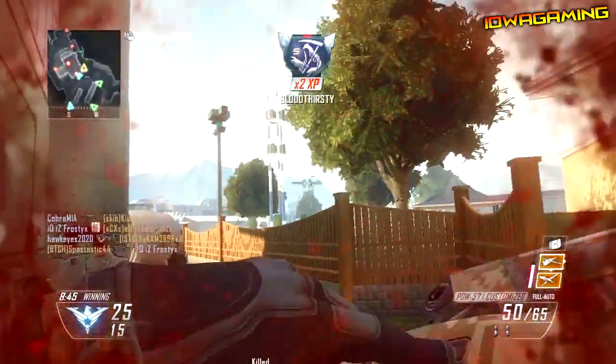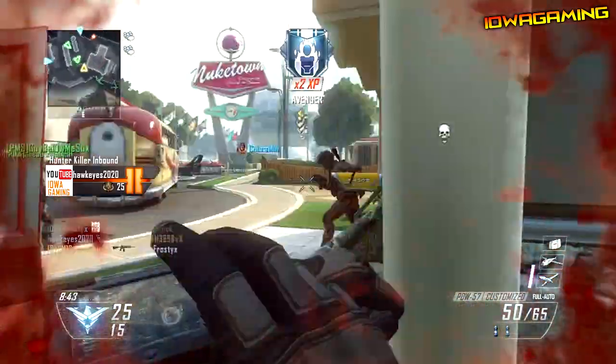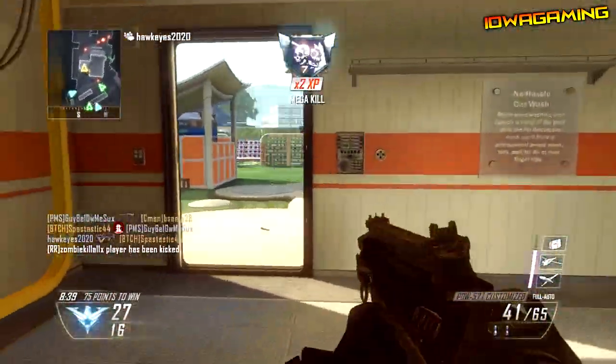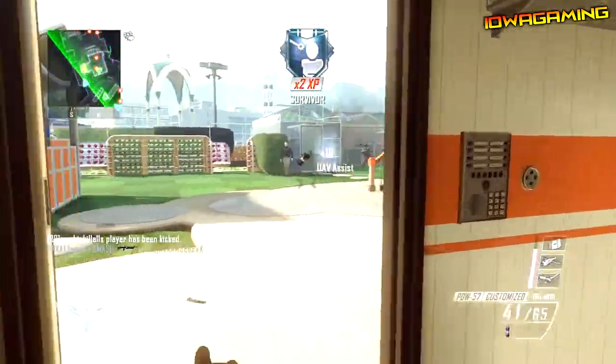Right here I get a Guardian kill, but it gets destroyed right away. The only thing really bad about Guardians is that they can get EMP'd very easily. That brings me to my next tip: use EMP grenades.